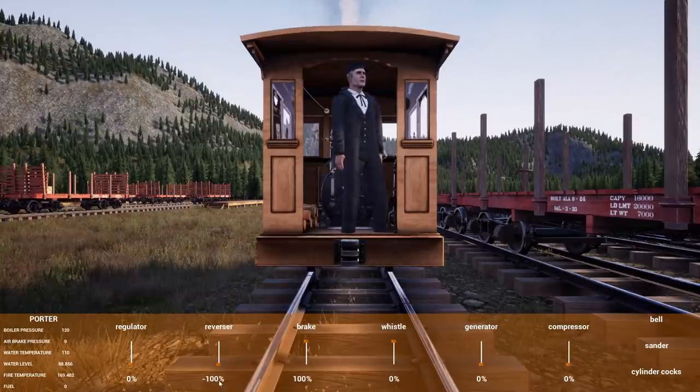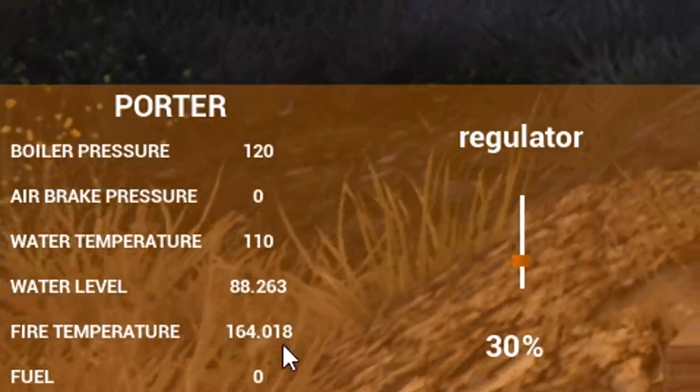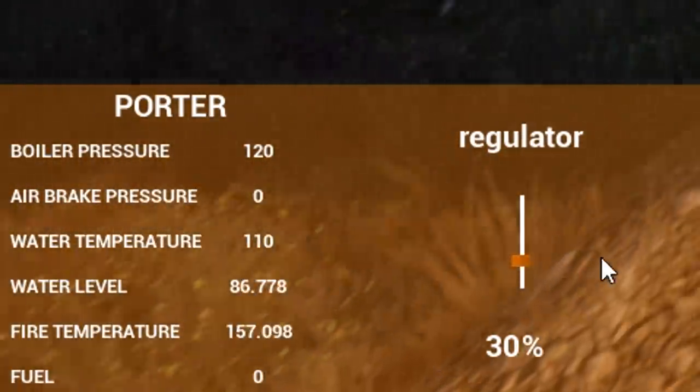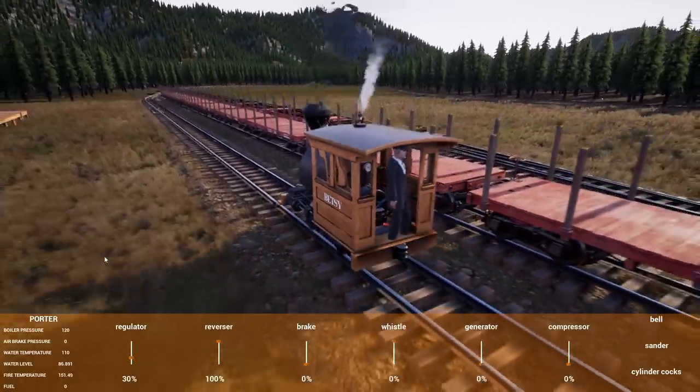We're probably going to have to fuel up Betsy at some point. How are we doing — 80 water, and we've got like no fuel, we need some firewood. We'll fill up with water too — we only got 87 water as well — but it's okay.